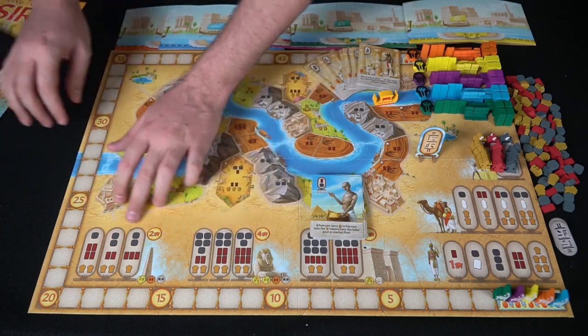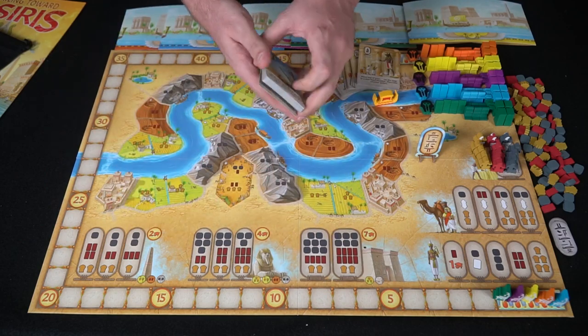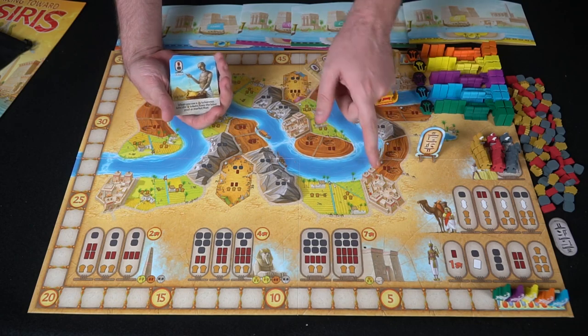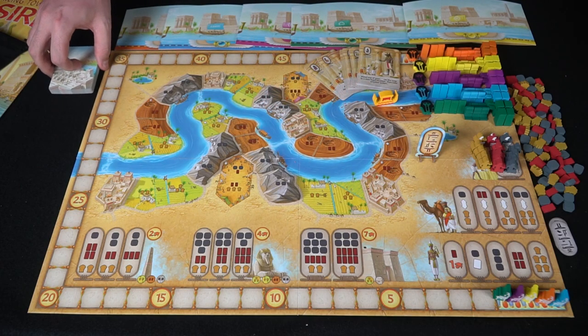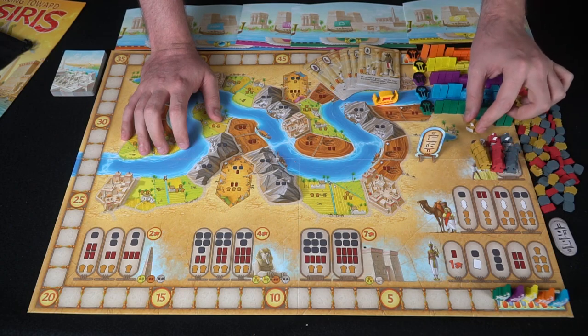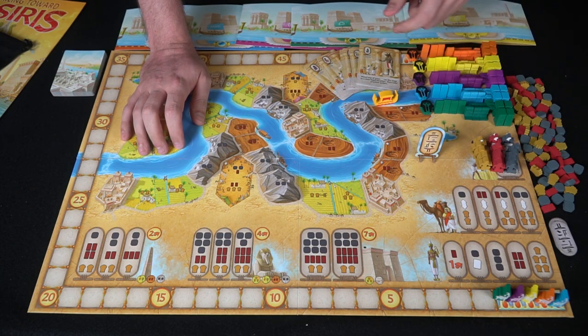Over here are all the monuments you can place down as long as you have the appropriate resources. These are cards you can gain from city spaces when you place meeples — you get two and give one to another player, and you can also trade them, which is interesting.